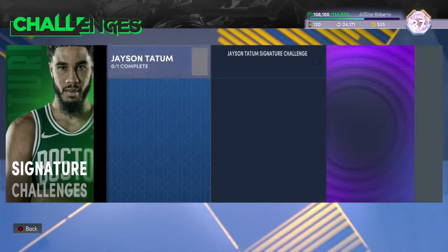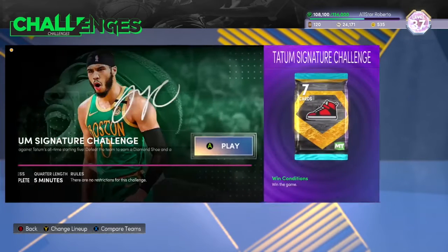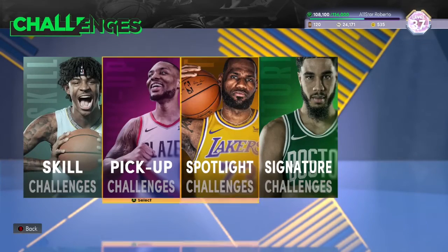One last challenge I want to advise you to do before the season is over is the Jayson Tatum challenge. I haven't done it yet but I'm definitely going to. You get a free diamond shoe and a hall of fame badge — you never know, you might get an insane hall of fame badge from it.